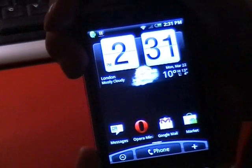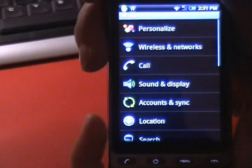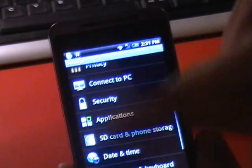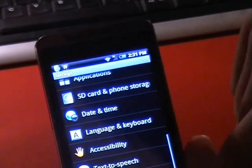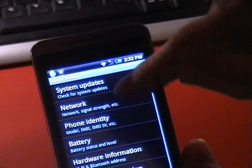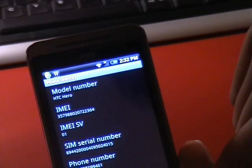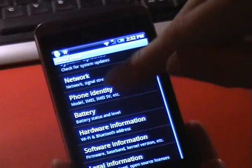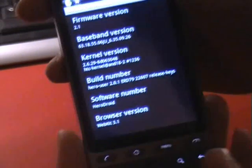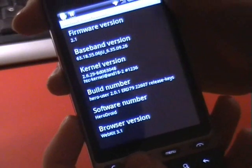There are obviously all the other little bits you had before. If you go into Settings, you can see all the new coloured menu options, which is quite nice. Going to About — here you can see Firmware 2.1 and all that information.